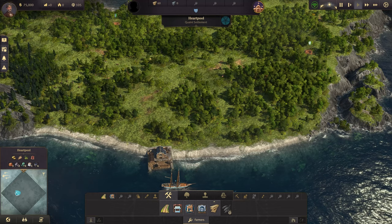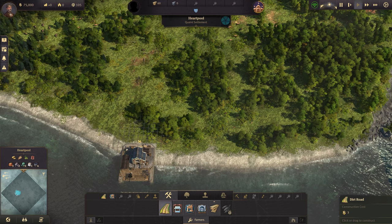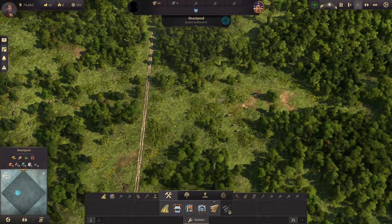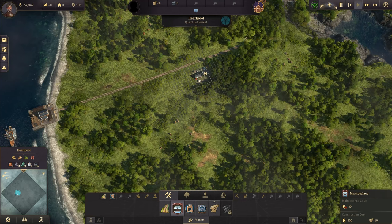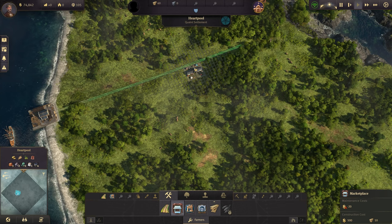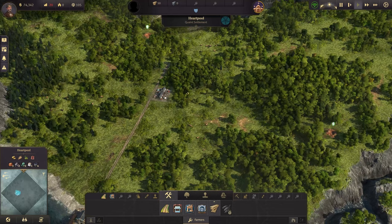We've got an island here, we are playing sandbox mode. A lot of the things I will show you will also apply in campaign mode. So first I'm starting by building a road out here — you can do that by doing a dirt road. Then we want to do a marketplace, and you want the marketplace to be kind of inland, because homes have to be within a certain radius of the marketplace. If you put it at the edge, you're losing half your radius.